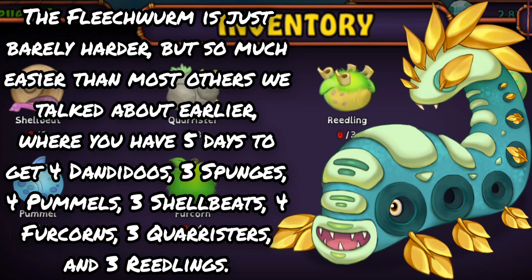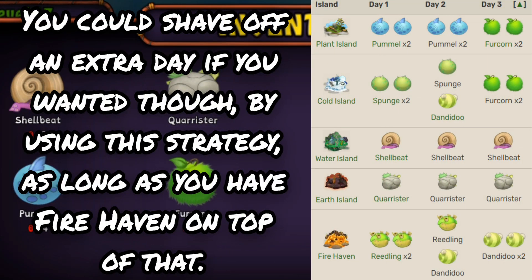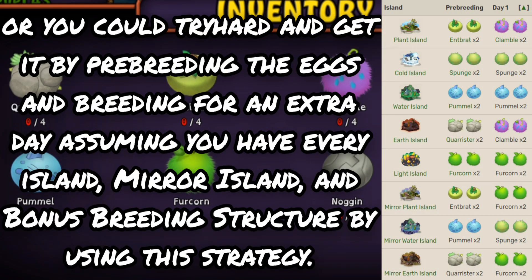The Fleech Worm is just barely harder, where you have five days to get four Dandidoos, three Sponges, four Pummels, three Shellbeats, four Furcorns, three Quaristers, and three Reedlings. You can get it in four days with all Islands up to Earth Island, or shave off an extra day if you also have Firehaven. The Mulch can be woken up by getting six Sponges, six Pummels, six Noggins, four Entbrats, four Quaristers, four Clambles, and eight Furcorns within seven days. You can get it in five days with every Island up to Earth Island, or tryhard with pre-breeding using every Island, Mirror Island, and bonus breeding structures.